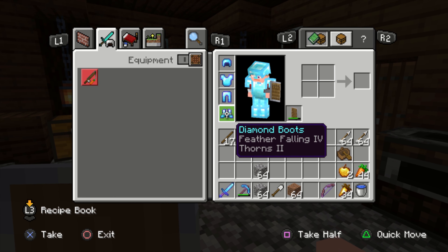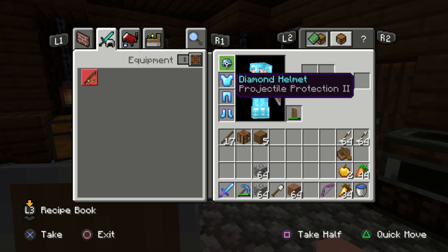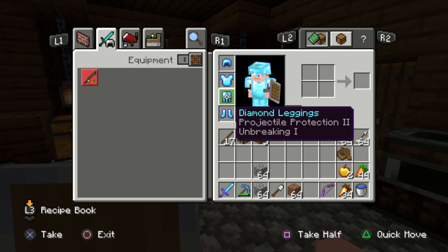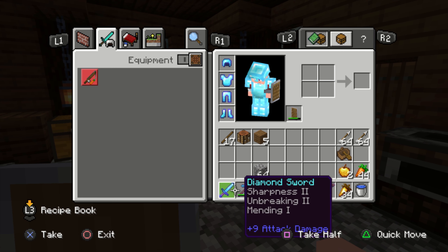I just got done getting all enchanted diamond armor. It's kind of honestly not that great — Projectile Protection is cool, Thorns is useless, Unbreaking 3 is good, Projectile Protection 2 again. So we're pretty much set against arrows, which is cool. I have Feather Falling on the boots, which is going to be super helpful for fighting the dragon. I have a sword with Mending, Unbreaking, and Sharpness — doesn't actually do anything to the dragon, but it does nine attack damage, so that's sick.